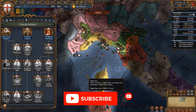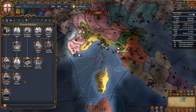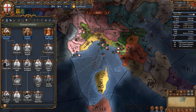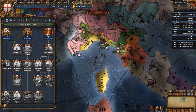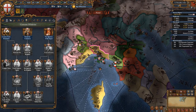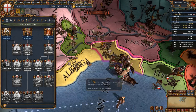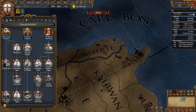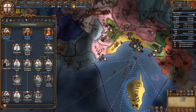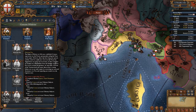The Genoese mission tree is fairly easy to access but not anything amazing — it gives a lot of mechanics and some claims. It is split into basically three sides. The left side of the mission tree requires 60 trade power in Genoa, which you can get from the beginning, and gives permanent claims on Pisa, Nitsa, and Luka as well as the Tunisian area. After taking those provinces you get 100 admin points and 1000 sailors.